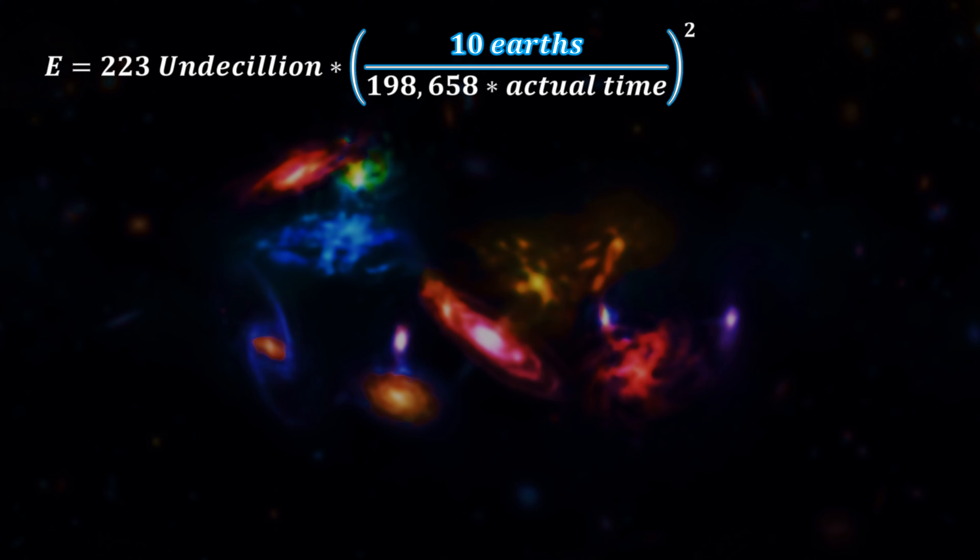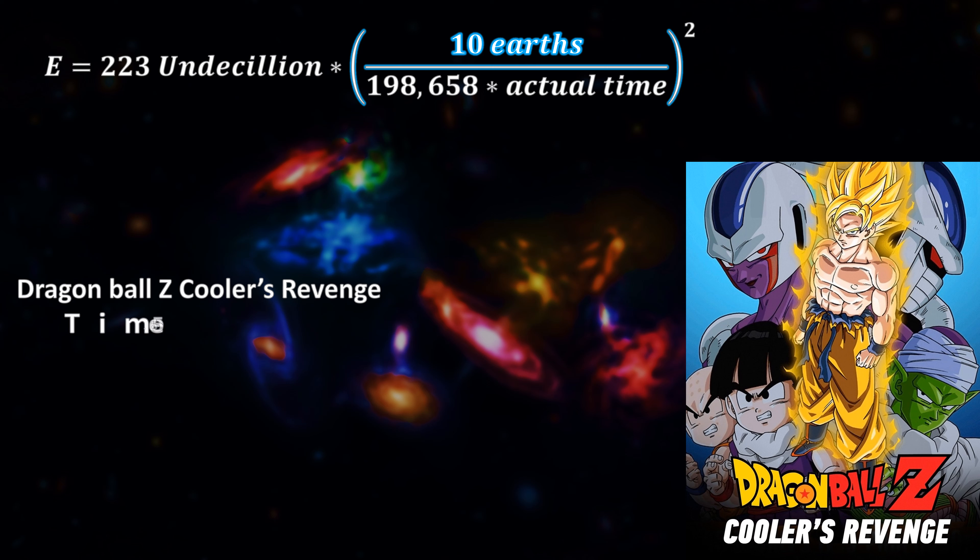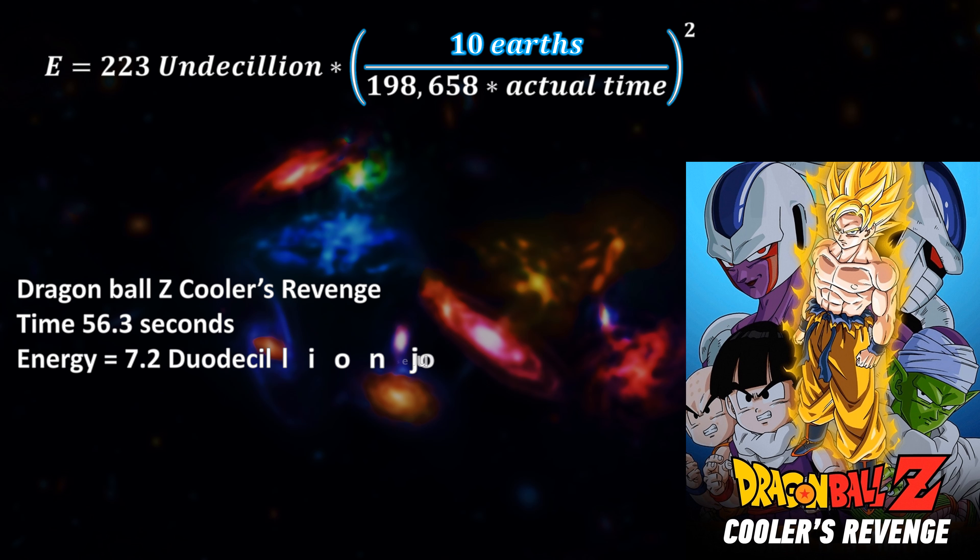And the final one, and actually the slowest one, was from Dragon Ball Z Cooler's Revenge, in which the time frame was 56.3 seconds. This gets a much lower energy than the others, being 7.2 duodecillion joules, or about 3% the energy needed to destroy our Sun.